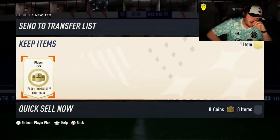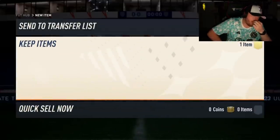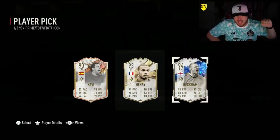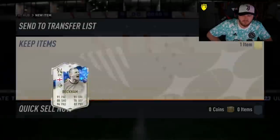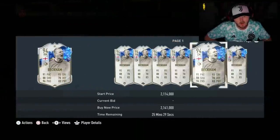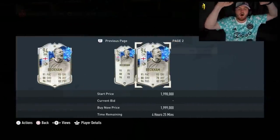All right EA, I'm sick of this IQ test. I'm sick of this scam. Come on, give us something worth it. Yes! Finally, we get something good — Team of the Year Beckham! Don't know what this card is worth these days, probably like 50k, but he was worth like 3 mil back in the day when he first came out. He's still over a million coins, so finally, our first big W of the day. Thank you, EA.